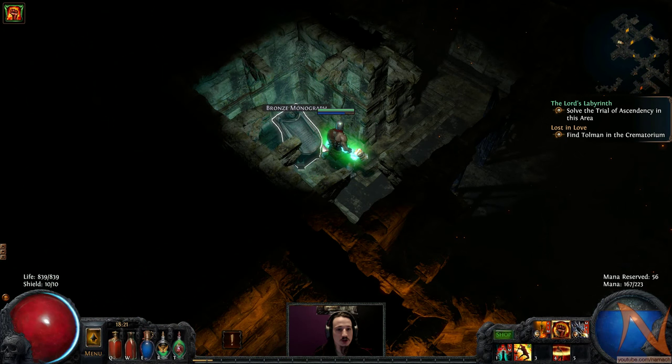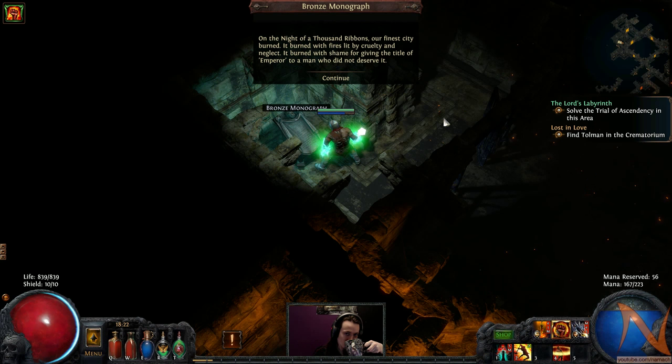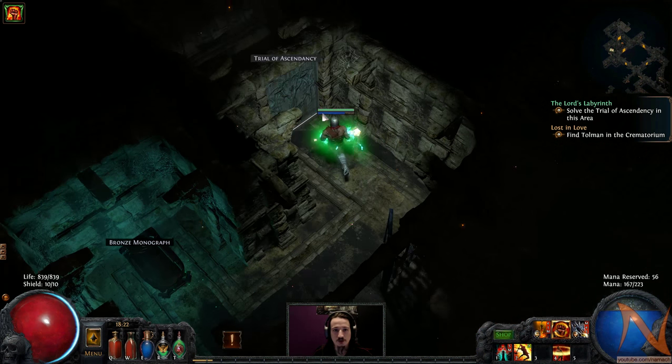A bronze monograph — what does it have to say? 'On the night of a thousand ribbons, our finest city burned. It burned with fires lit by cruelty and neglect. It burned with shame, for giving the title of emperor to a man who did not deserve it.' That sounds grim.